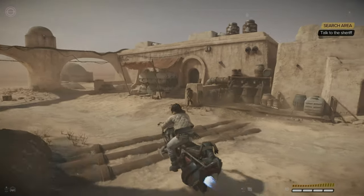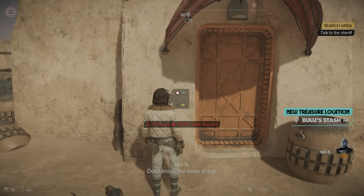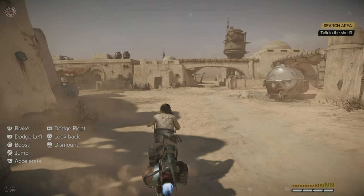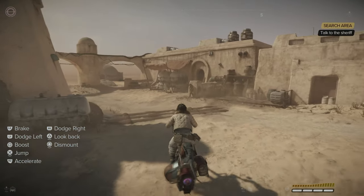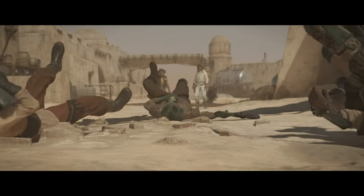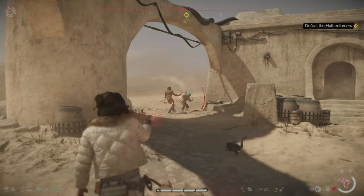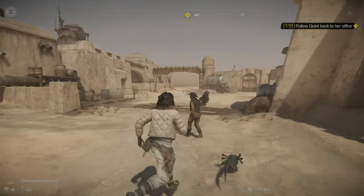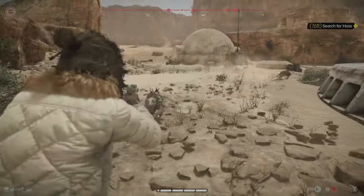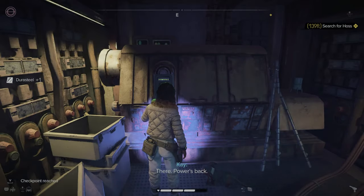Tatooine looks amazing. I need to talk to the sheriff. I came here to recruit a member called Hoss — the sheriff captured him but he escaped, so I need to find him. I help defend the sheriff from a small attack, then get attacked by the local wildlife — they're attacking my speeder. I find his hideout but he's nowhere to be seen.